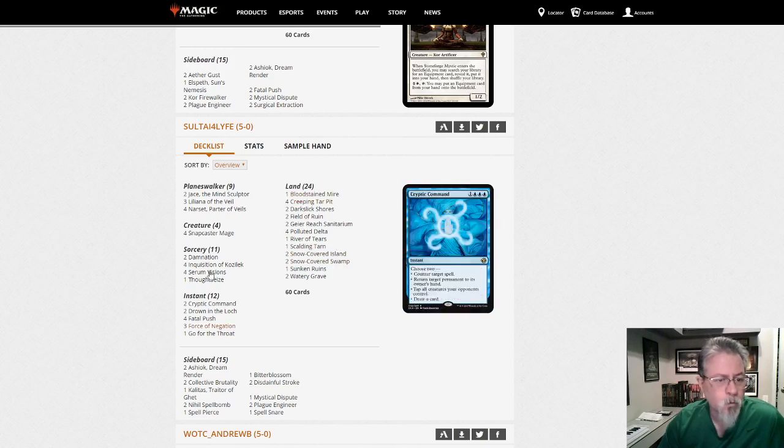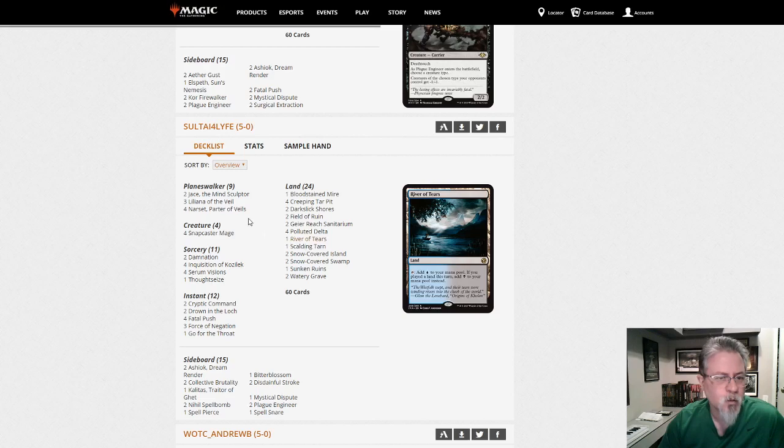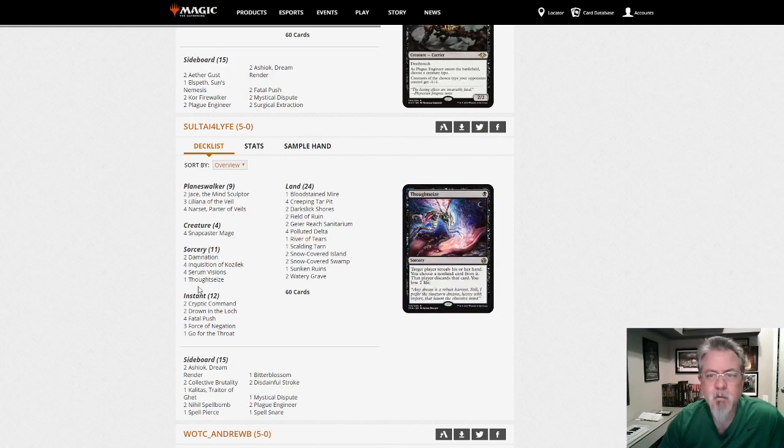Dimir Control — Creeping Tar Pits, only creatures are Snapcasters. I know people who love decks like this but I just can't play them, they don't fit my brain. 'Sultai for life' — you're lying, you're not playing Sultai, you're playing Dimir. I see no green.